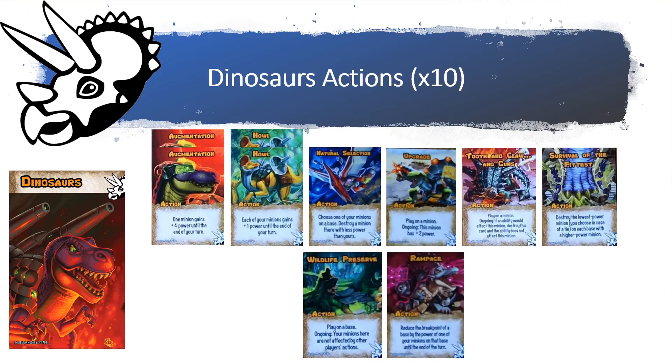All the dinosaurs' actions really have something to do with either buffing your minions' power, nerfing other minions' powers, or reducing the breakpoint of bases. Augmentation lets you give a minion plus four power until the end of your turn. Howl says each of your minions gains plus one power until the end of your turn. Natural Selection says choose one of your minions on a base and destroy a minion there with less power than yours. Upgrade lets you play it on a minion and gives it plus two power.